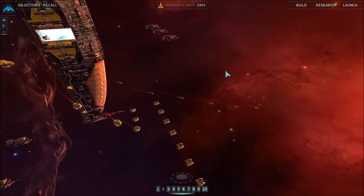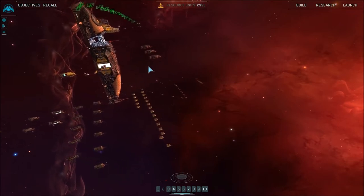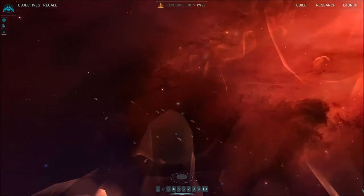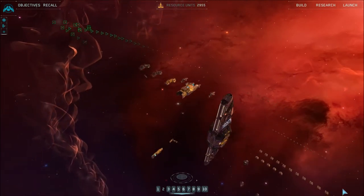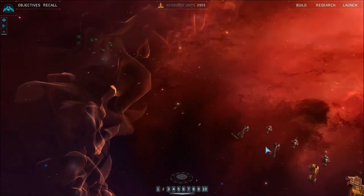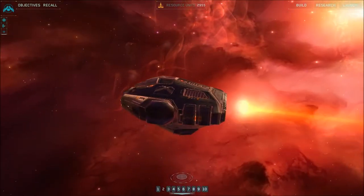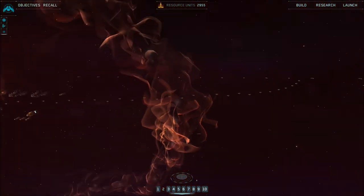Although you'd think the sensor officer would just tell it to stop displaying all these things. Anyhow, we're launching everything. There are certain things I'd like to probably keep safe if I remember this mission correctly. If not, we may have some reloading to do. I've seen this mission before in the Remastered Collection and the nebula blows my mind. It just looks hyper-gorgeous to me.